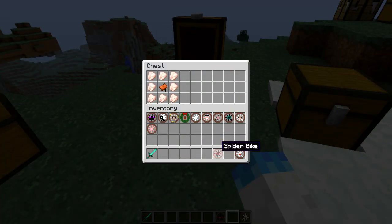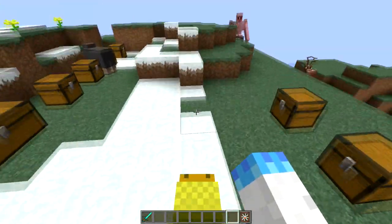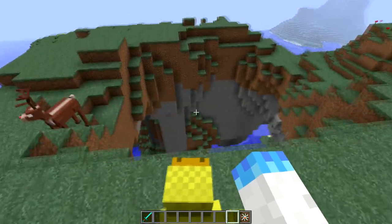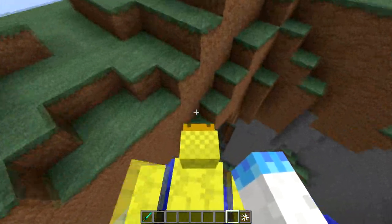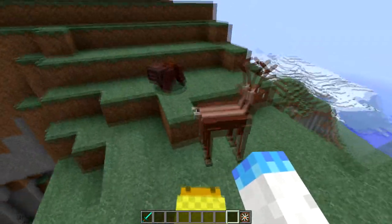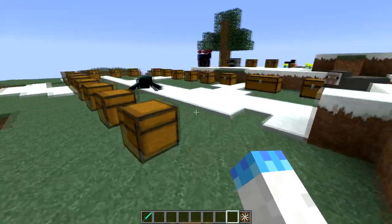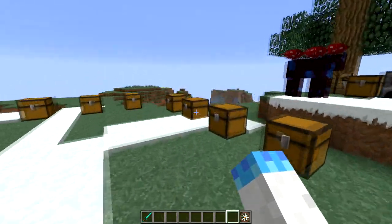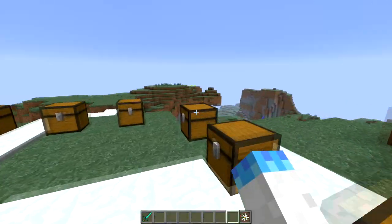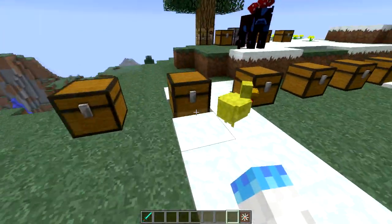Now we have the chicken bike. The chicken bike can actually kind of fly — or float, I should say. You can see that I can kind of float but it's not really full flying. His craft recipe is just a bunch of raw chicken and you get your chicken bike. As always, he can be dyed as well.